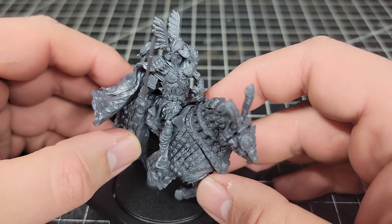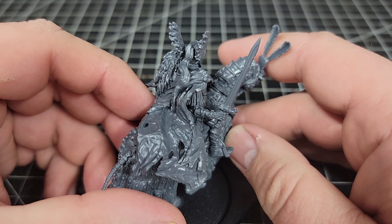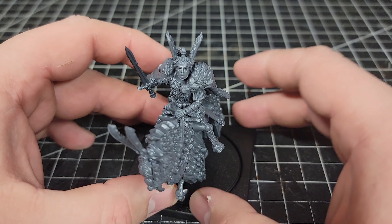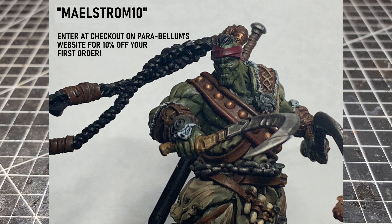Particularly around the head with the headdress and then the open mask where you can see the face underneath. I also like the ornamentation here on his mount, and then the sword as well — very nice detail in it — and the cloak. Went together really quickly and is ready to begin leading my Old Dominion forces to battle.